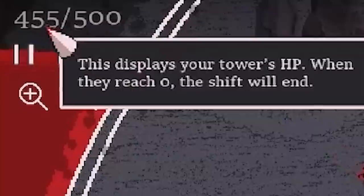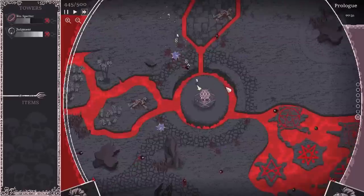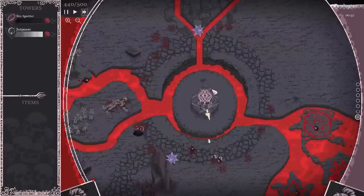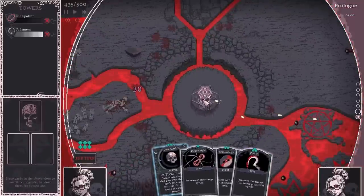In the top left, that is our health — we have 500 to start with and we've already lost about 50. Basically, every time someone gets close and the island in the middle vibrates, that's us losing health. So we need to upgrade fast.